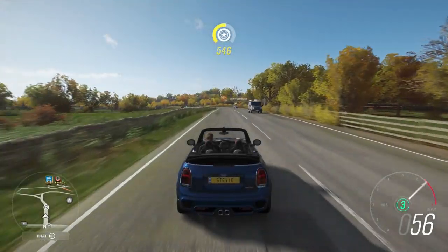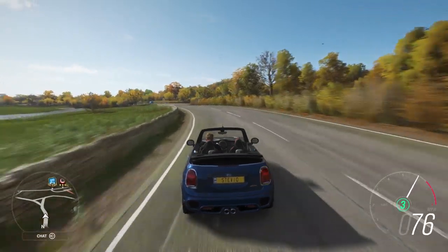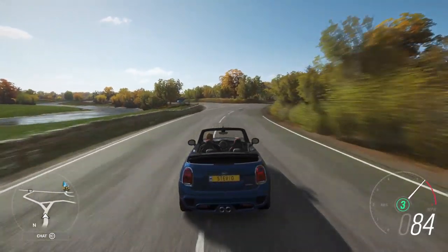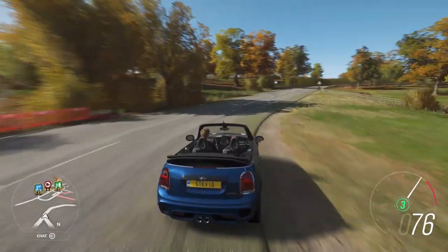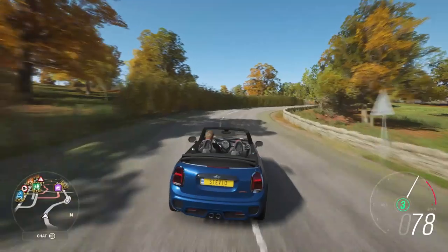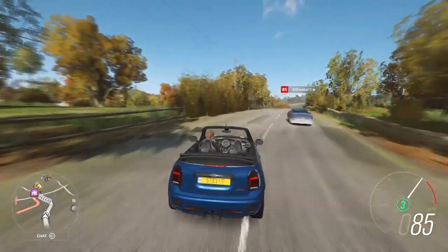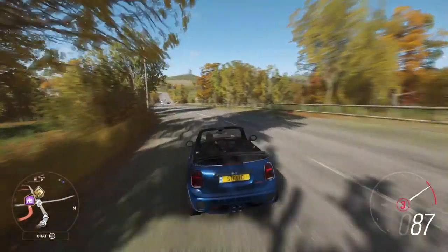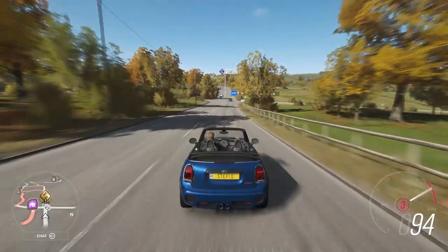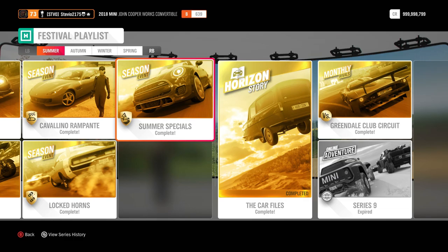Another low-key rare car returning right beside the Maserati Ghibli in Series 18 is the 2018 Mini Convertible. You will not find this car at the auto show. It comes with a 2.0 liter turbo inline-four, which is actually a BMW motor. It is stock front wheel drive and has only been available one time in Forza Horizon 4. A bunch of Minis were introduced in Series 9, as the reward for a Summer Seasonal Championship back in May of 2019.